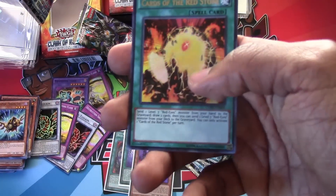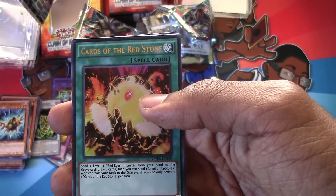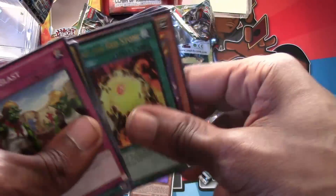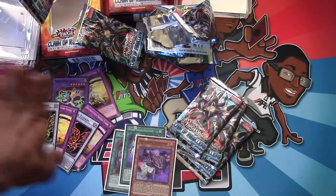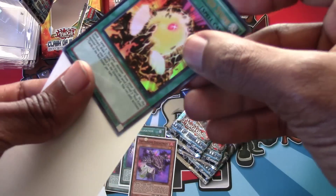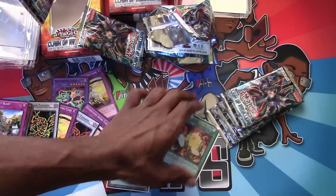That means we got three hollows in three packs. Cards of the Red Stone is the Red Eyes draw card where you send a Red Eyes from your hand to the grave and draw two. This is my first special edition where I got a hollow in all three packs - I've traditionally had horrible luck with special editions. If you've watched my earlier videos this year and last year, I typically would get no hollows at all.